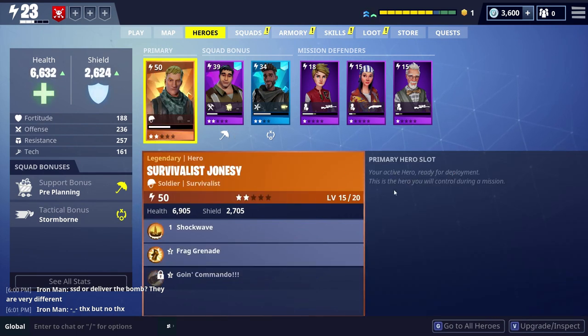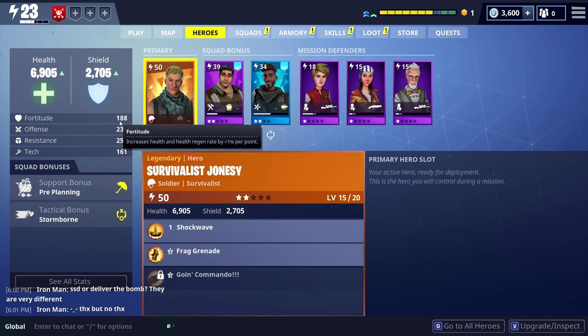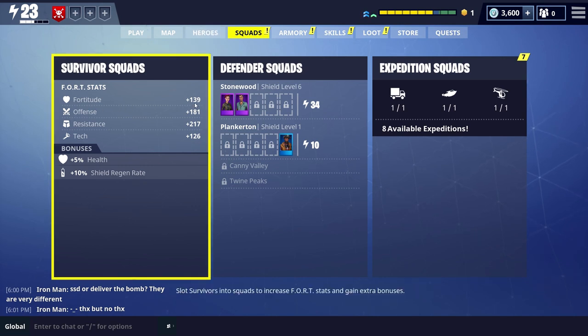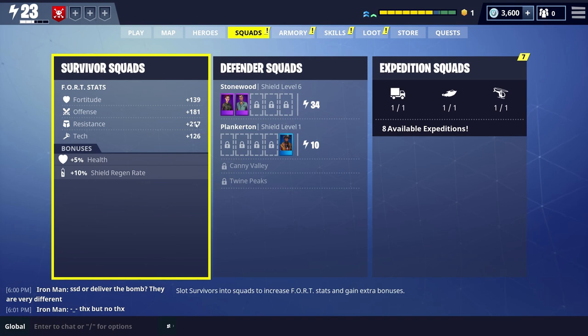So that is Jonesy — that's the one we're going to use. You can see the health bonus and shield bonus has gone up absolutely massively. Now if you look at these stats: you've got Fortitude, Offense, Resistance, and Tech. These are great skills and all things that you need. But just remember this number here — Fortitude is 188. If I go to Squads, 139 of that is coming from my Survivor Squad, which is a massive percentage. I've got 181 from Offense coming in, Resistance is 257 with 217 from squads, and my Tech is 161 with 126 coming from the Squad. So most of your stats will actually come from your Squads and how well you set them up.